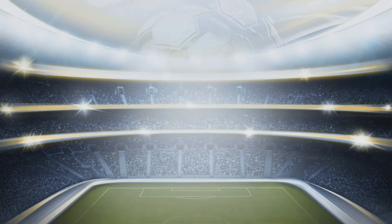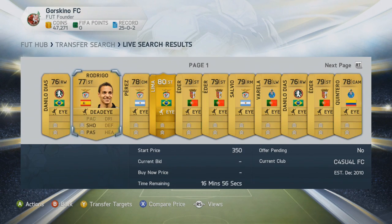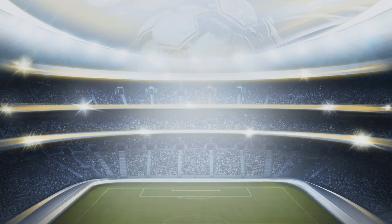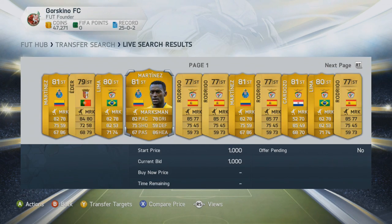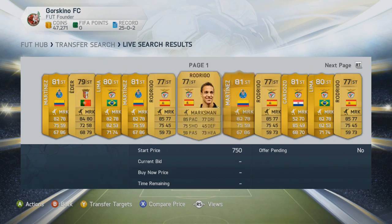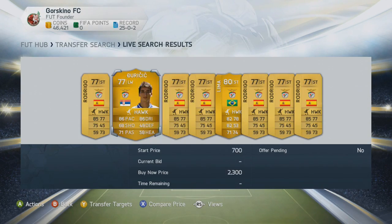When you see bids like 350 on Edda, that's basically just over what you'd discard for, not including the chemistry style. Right now this is a really good method because people look for these chemistry styles — I've seen them pay maybe a couple hundred coins more because they see a chemistry style on the player they want, or they search by chemistry style because they want the player to already have it applied rather than buying and applying it themselves.